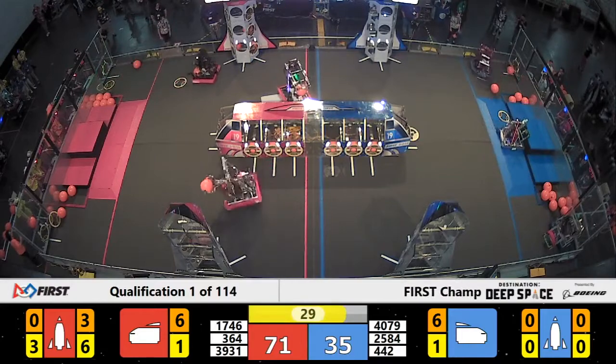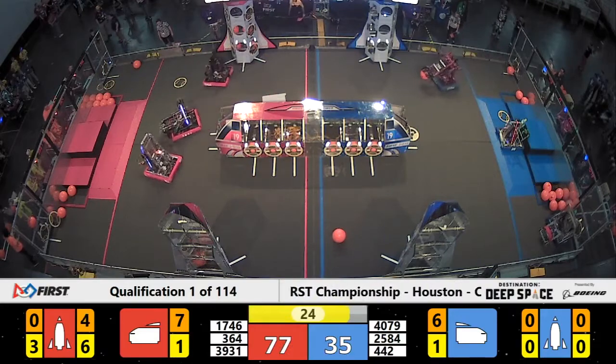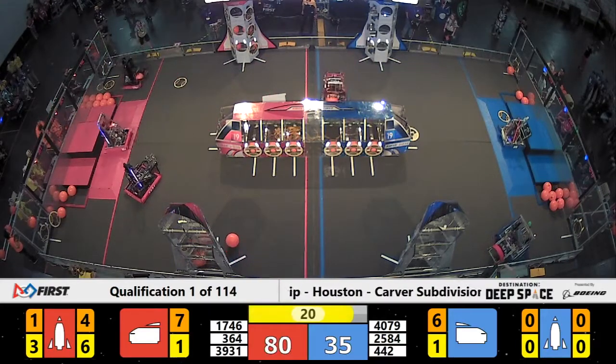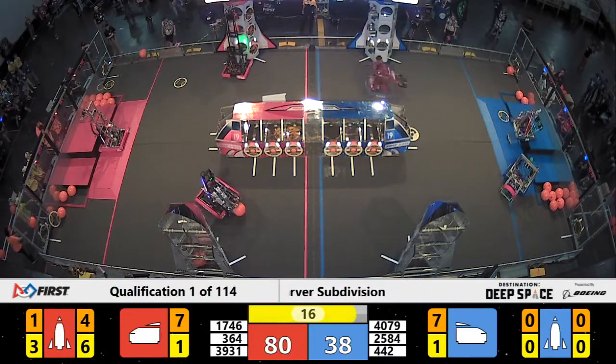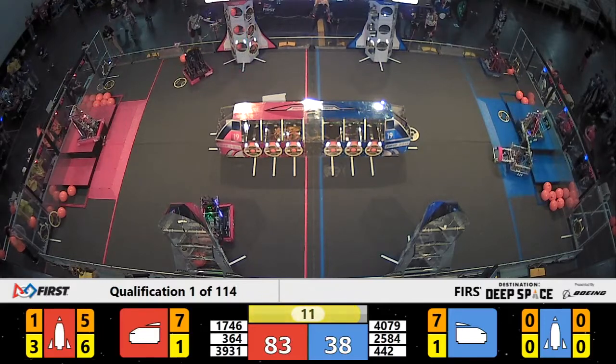With 30 seconds left, robots are getting ready to climb. 4079, Quantum Leap — robot Lowrider — going up to level three for a 12-point climb on that HAB. 364 also going for a level three climb — that's another 12 points for the Red Alliance.